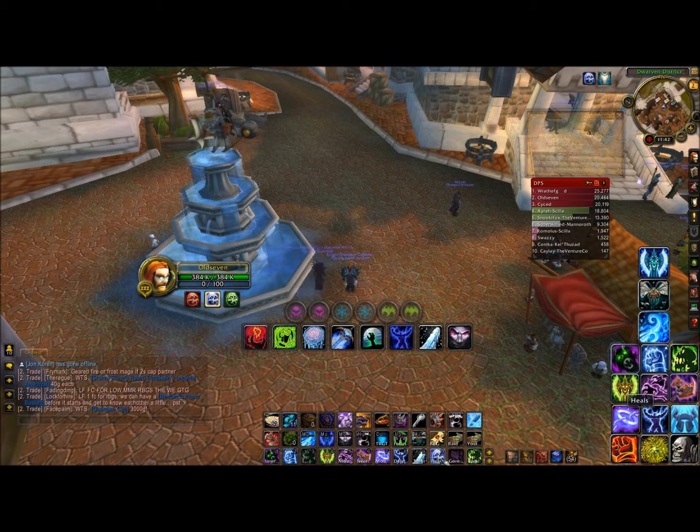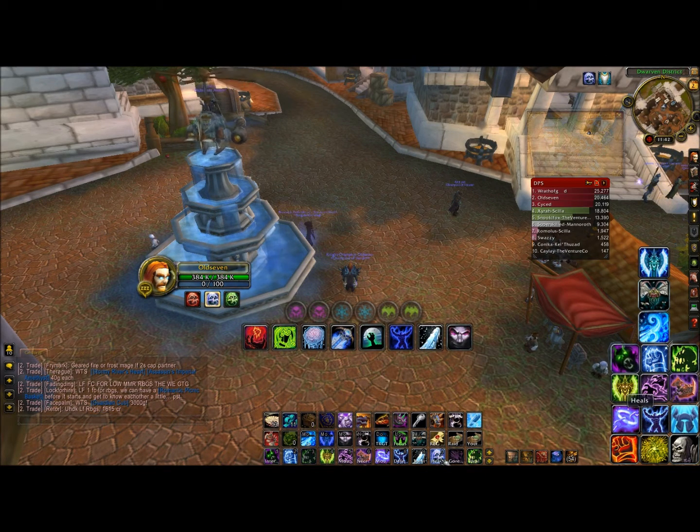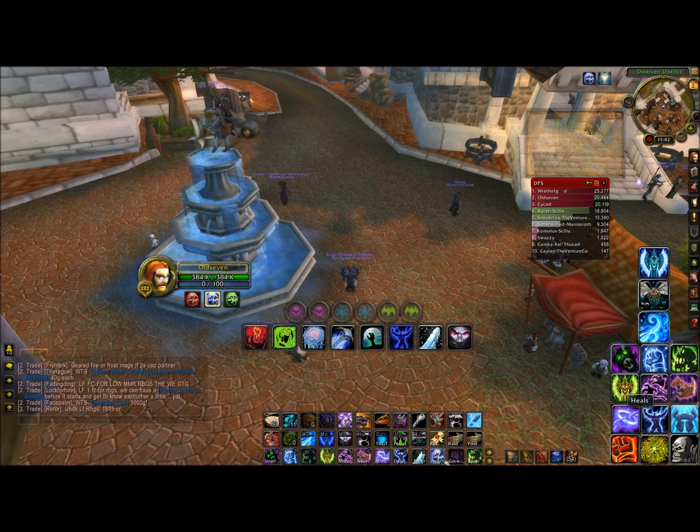The same goes for my other heals. For Death Pact I have it macroed with a Healthstone. There's another healing skill in there as well, and for RBGs I'll have a Master Healing Potion set up in that macro.